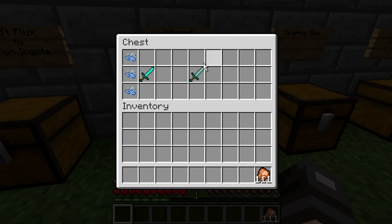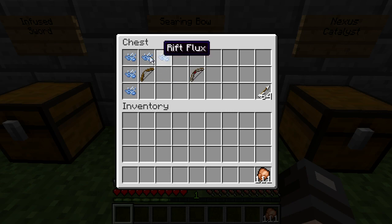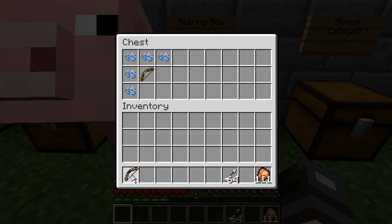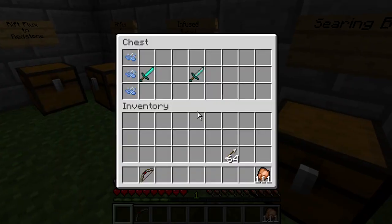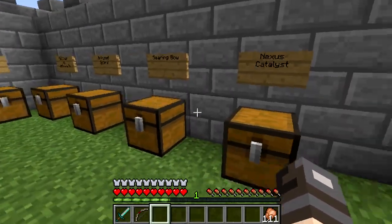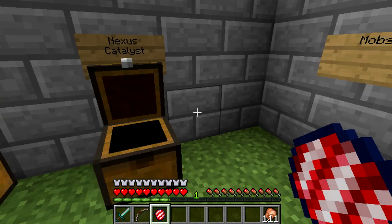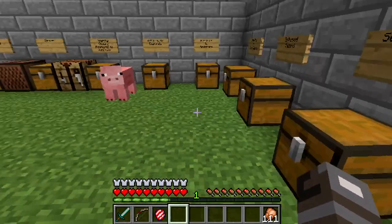We also have enchantments. We have the infused sword — you need a regular diamond sword and three rip fluxes. We also have a searing bow made with five rip fluxes and one bow. And this is how you activate the Nexus: you're going to need a nexus catalyst. For that you need one bowl, one redstone, a rotten flesh, and one piece of bone. So we've got the catalyst.